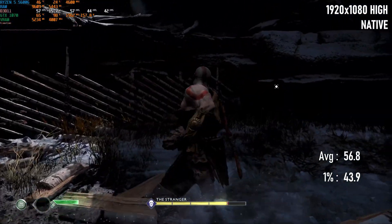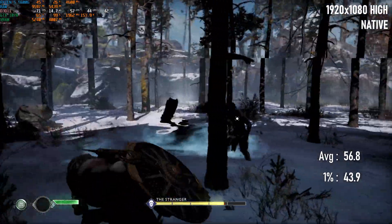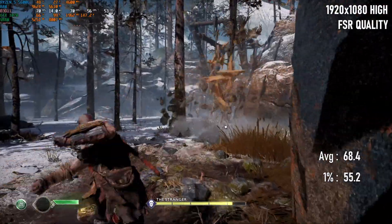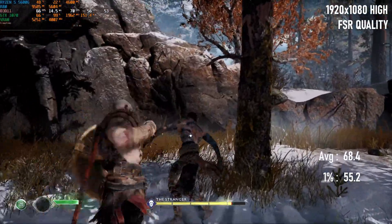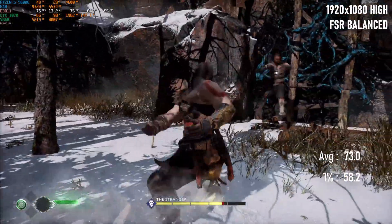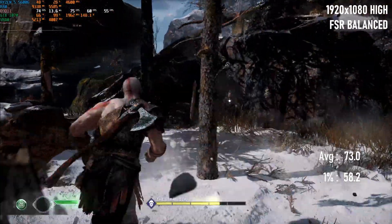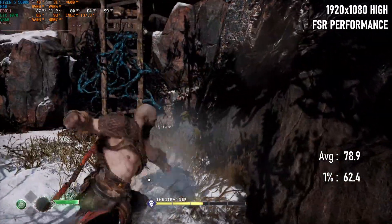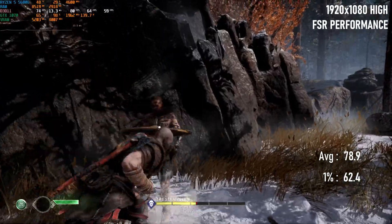Starting the test at 1080p with high settings and ultra textures, FPS is about as I'd expect — the average is maybe 3 frames slower than my last test, which makes sense considering the number of GPU-intensive cutscenes in this run. Enabling highest quality FSR drops the render resolution to 1280x720, giving a 20% increase in performance for really next to no trade-off in quality. After quality comes balanced, with a render resolution of 1130x636 — averages climb to 73fps, about 29% above base resolution, and 1% lows are creeping closer to the magic 60.